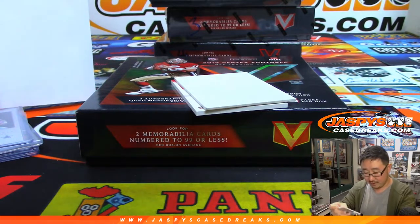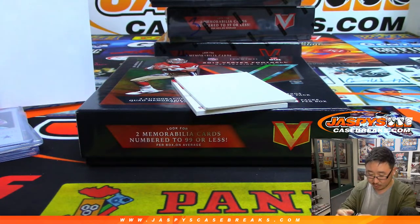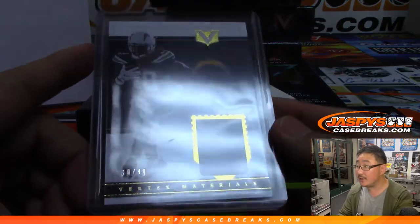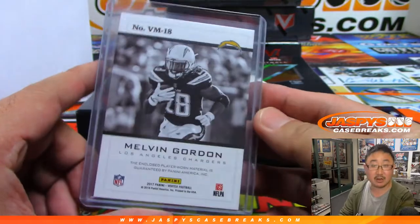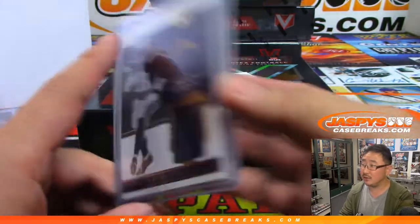Melvin Gordon, Melvin Gordon — Vertex materials to 49. And that is 30 out of 49. So that goes to zero — Joe Carmonas with that.